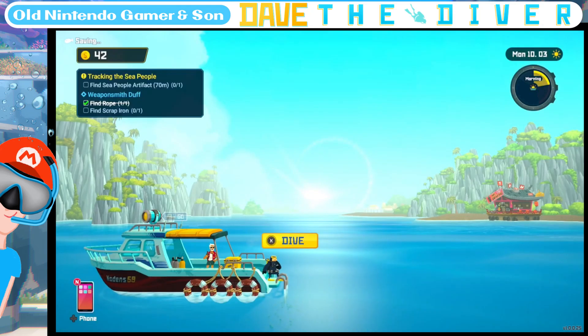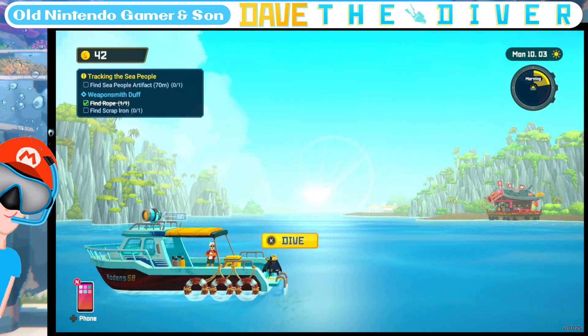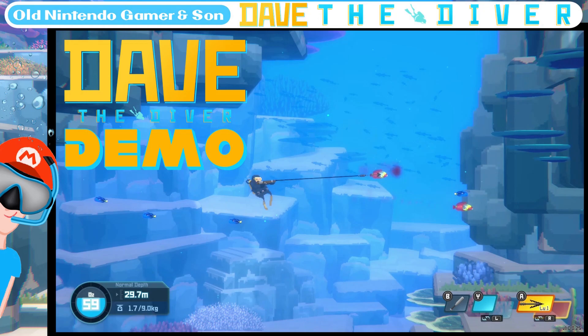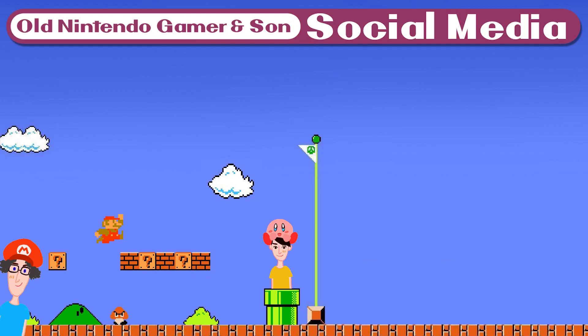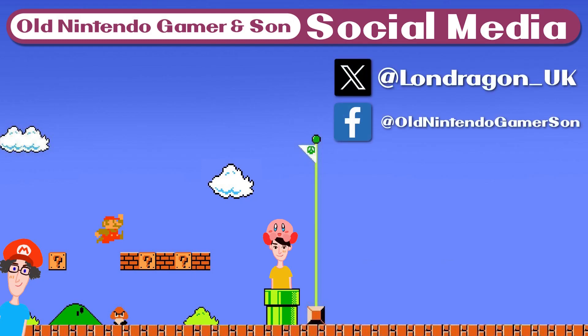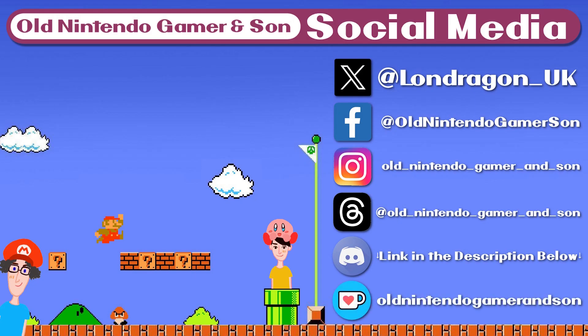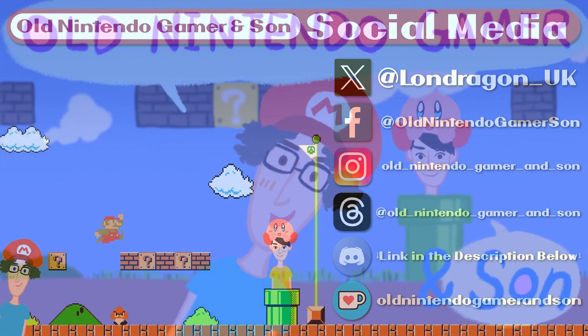Thank you for watching this first look at the demo of Dave the Diver, which is releasing on the Nintendo Switch eShop on October the 25th, in a couple of days' time. Go out and get it for £16.99 — probably $19.99 in US dollars. Go check the eShop out. This has been a wonderful little experience, and one you can just potter around in and take your time with. Thanks for watching — don't forget to subscribe and give us a like. You can follow us on X, Facebook, Instagram, and Threads. Bye-bye.